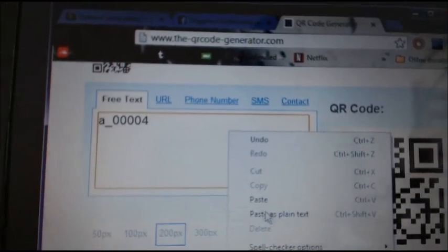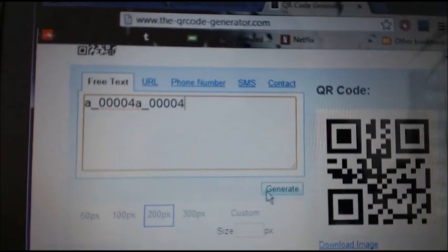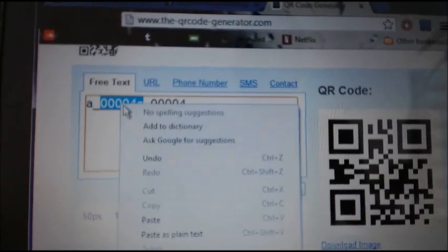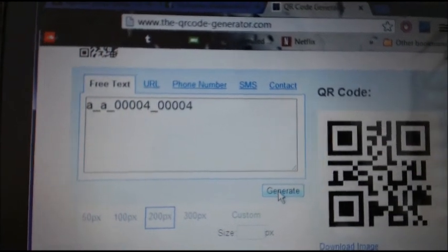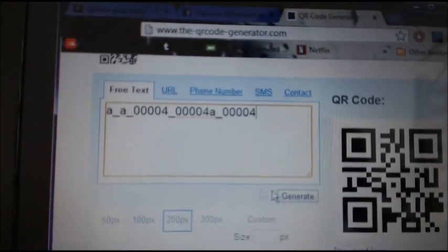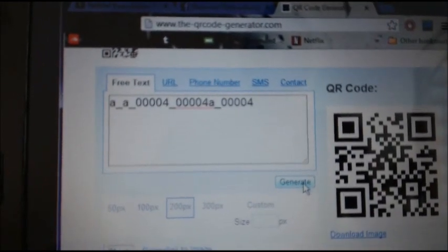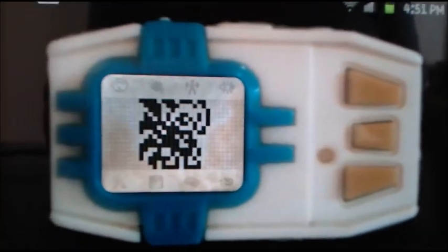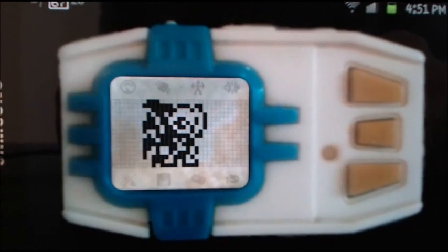If you want to battle another Candemon, all you have to do is paste the code and hit generate again. It doesn't matter where you paste it — as long as you paste it and generate again, you'll get a Candemon. That's your best bet to find Lucymon guys.